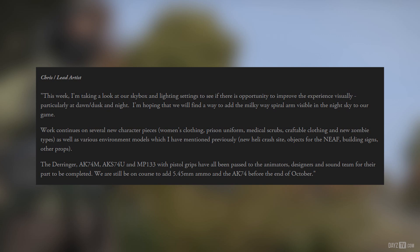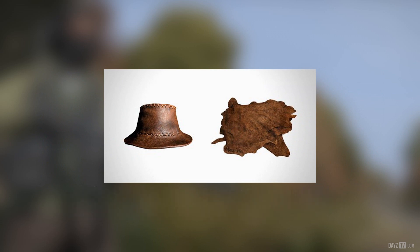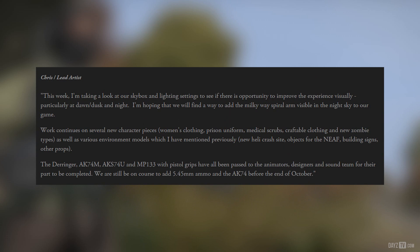Work continues on several new character pieces: woman's clothing, prison uniform, medical scrubs, craftable clothing and new zombie types, as well as various environment models. New heli crash sites, objects for the North East airfield, building signs and other props are also in progress.